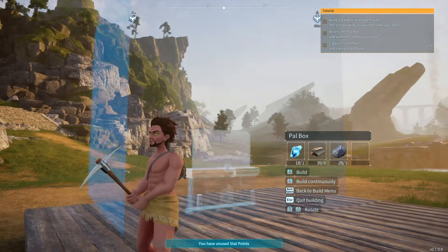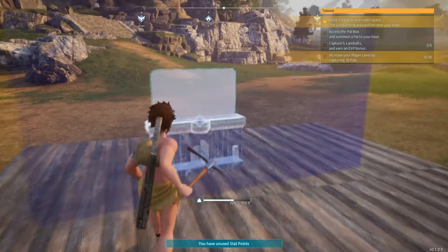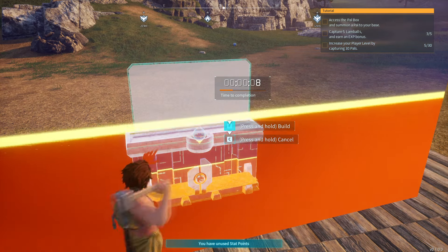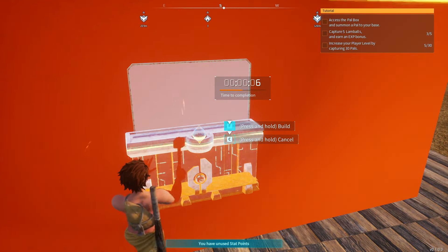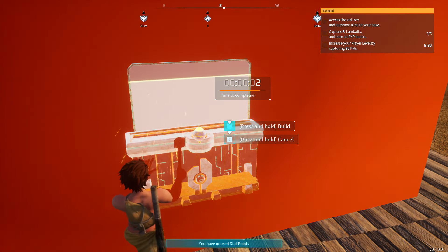Trying to put it a little further back, but I'm just going to place it there and be done with it. Now we're just going to hold F to start the build. And that's it — that's how you place your pal box. Let's just make sure that this works.